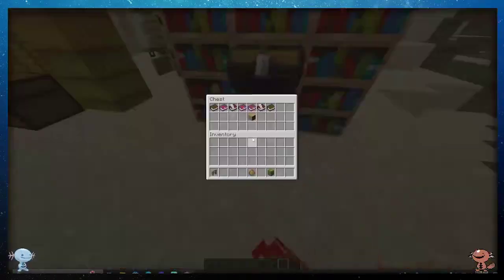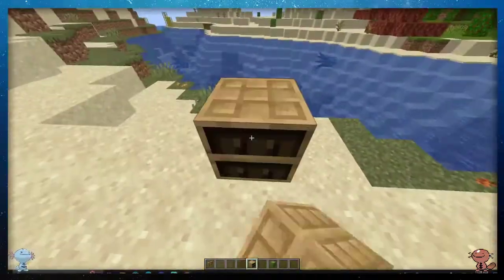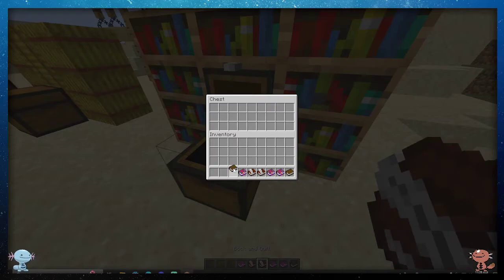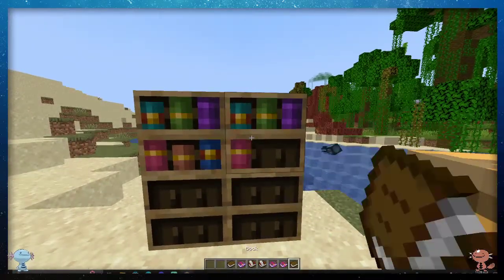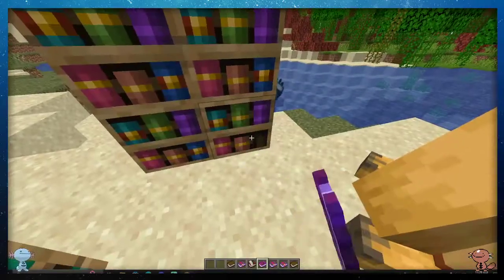We have a brand new bookshelf — the chiseled bookshelf, crafted with six planks and three slabs in the middle. As you can see, there's nothing inside it. Well, if you take all these books — boom. You can put a regular book in, a book and quill, an enchanted book. You can even write a book titled 'Balls', signed by Morbius. Now I have bookshelves filled with balls of Morbius.